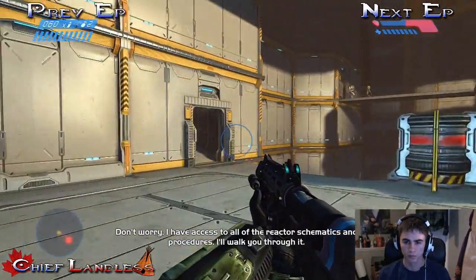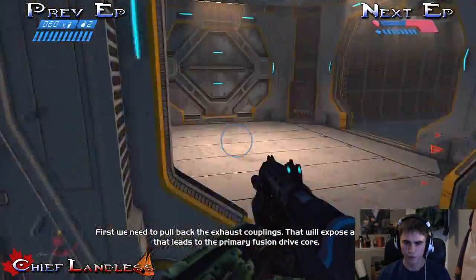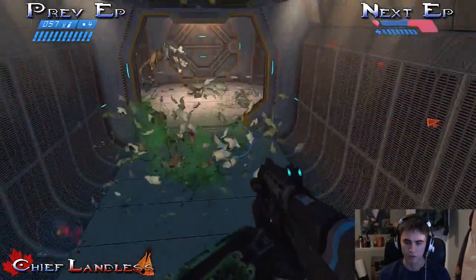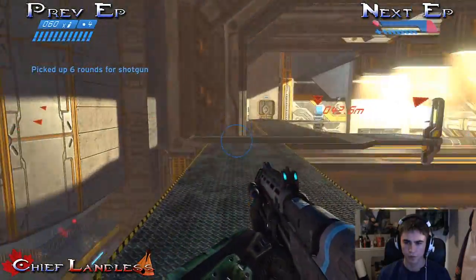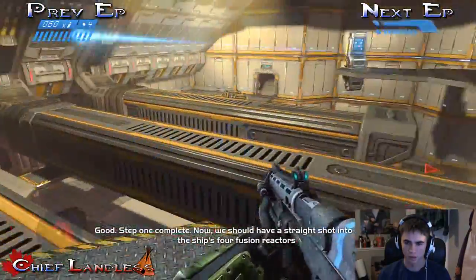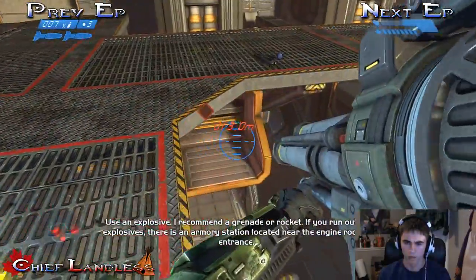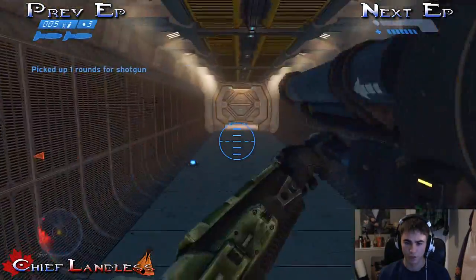I have access to all of the reactor schematics and procedures. I'll walk you through it. First, we need to pull back the exhaust cover. That will expose the shaft that leads to the primary fusion drive core. Shotgun to the face. All right, hopefully he doesn't get pissed off. God damn it — this is not good. They do not like me trying to destroy the ship, go figure. This is gonna take a lot more than I thought.